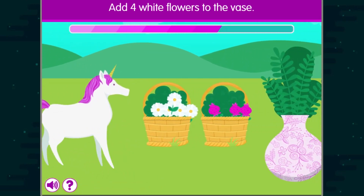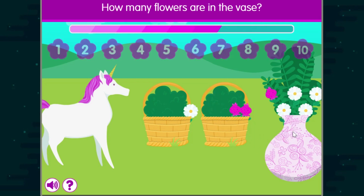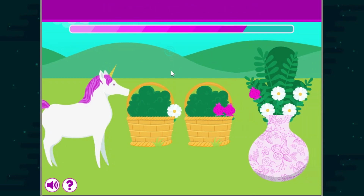Add four white flowers to the vase. Add one pink flower to the vase. How many flowers are in the vase? Nice job!